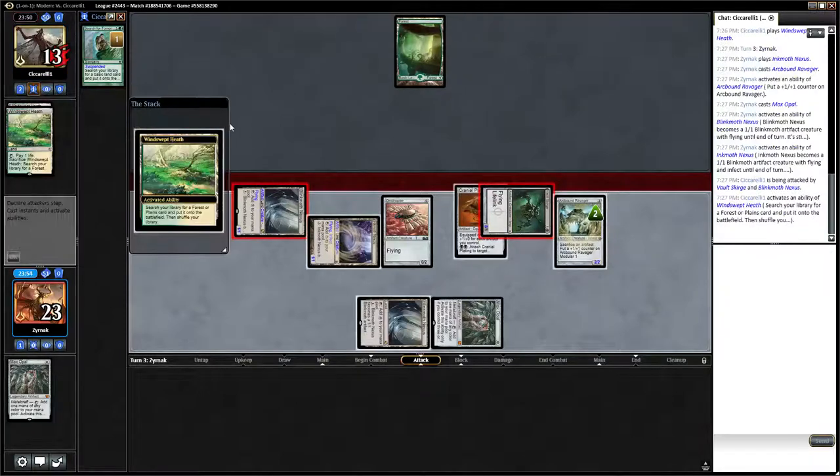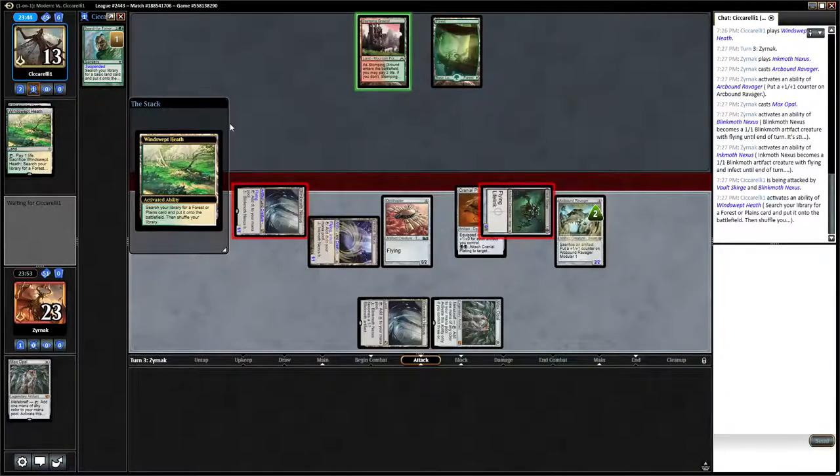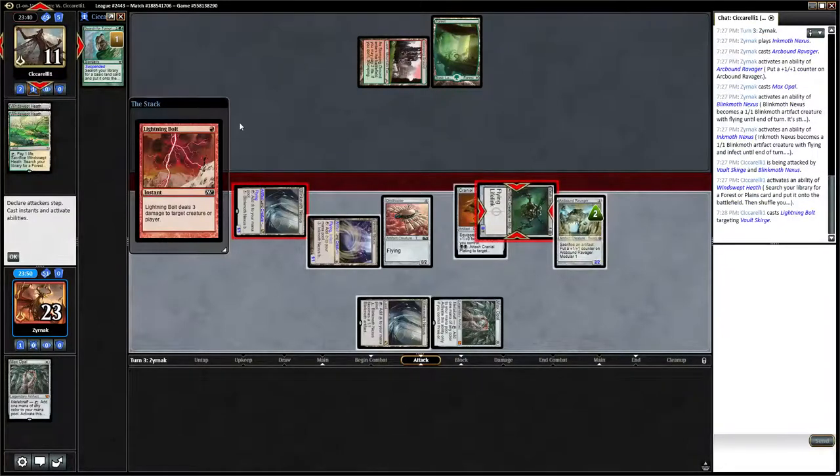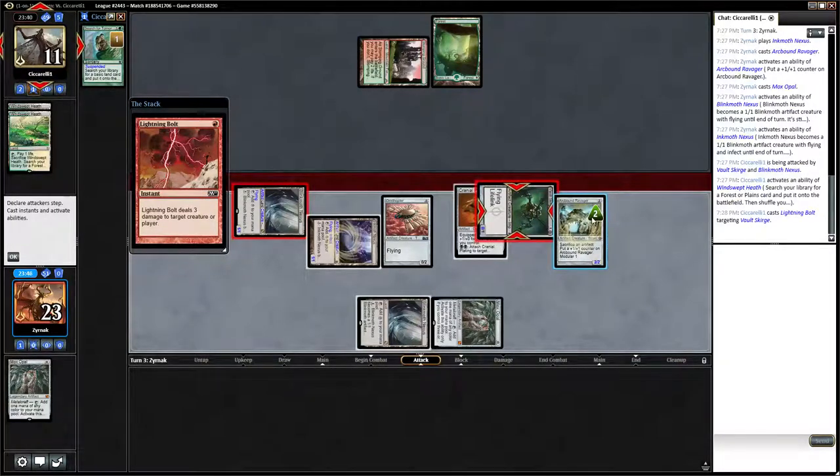This is just attacking for as much damage as we possibly can, and I will absolutely sacrifice things if he's trying to go for a Lightning Bolt. I don't really need this Inkmoth Nexus.